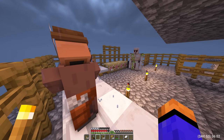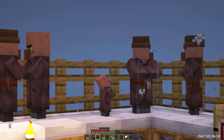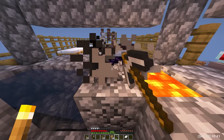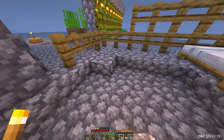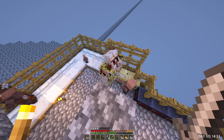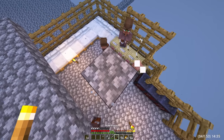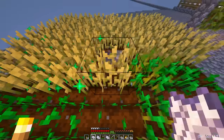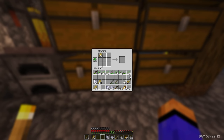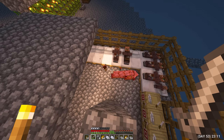Day 53. It started to rain and an iron golem appeared. And the inhabitants immediately began to multiply again — I was really waiting for this for a very long time. The chests ran out of cobblestone, so I went to mine it. I made a full-fledged floor for the residence and installed lighting. Killed an iron golem to get some iron ingots — it's much faster than trading with piglins. He made bone meal and went to grow wheat for the residence. And now the rain has stopped.